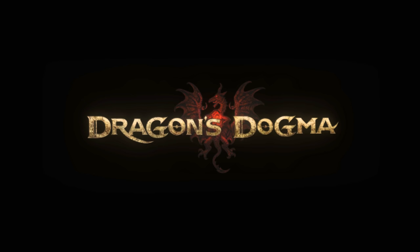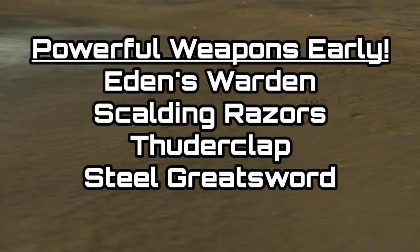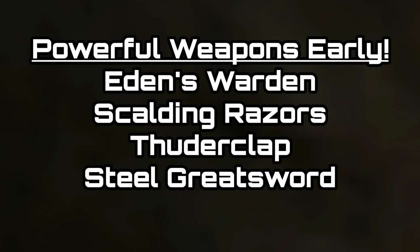G'day guys, Lemon Eating Cow here and today I am back with another Dragon's Dogma guide. This time I'm going to be showing you how to get some really powerful enchanted weapons pretty much right near the start of the game. This only takes about 20 minutes from the start of the game, so really quite powerful.